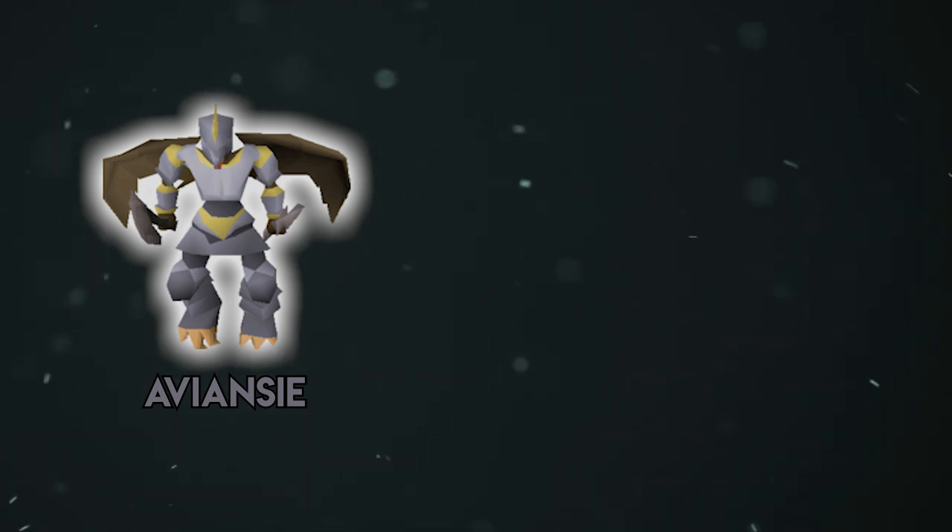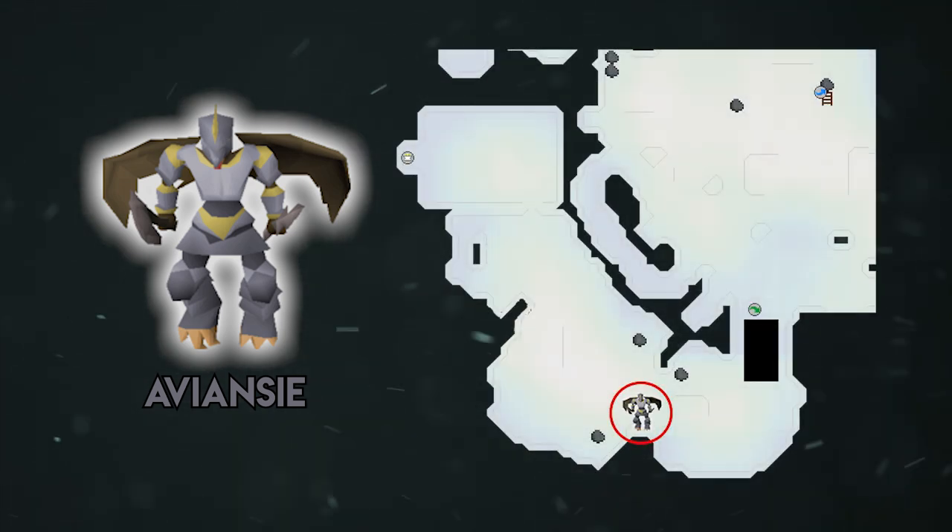The location you want to kill Aviansies within the Armadyl chamber is right in the middle of the southern wall. There are level 70 and 80 Aviansies floating around and they are very easy and quick to kill. All Aviansies regardless of level have the same chances of dropping the noted adamant bars, so you can get your tasks done quickly with lots of XP and still have the same chances to receive those adamant bars.